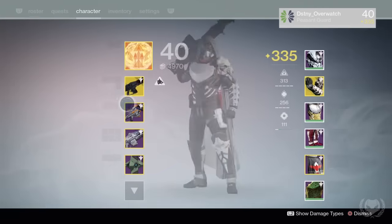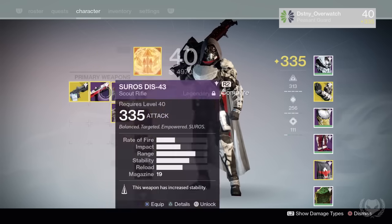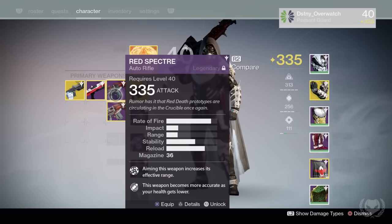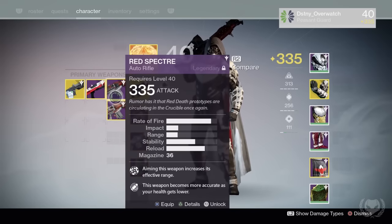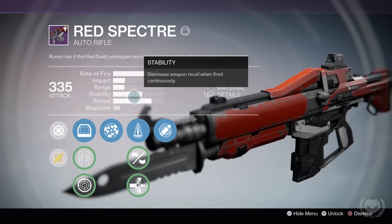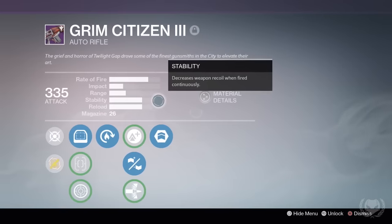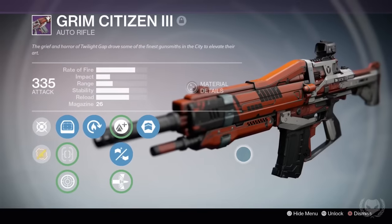The Jade Rabbit I've been using quite a lot as well. I really like this weapon because of its impact — the Jade Rabbit just hits like a truck, and most kills are a minimum 3-shot kill. I also recently got two auto rifles from the Crucible: the Red Spectre, which is supposed to be a prototype of the Red Death, and the Grim Citizen, which I also really like. I'll probably make a video on these two weapons at some point going more in depth.